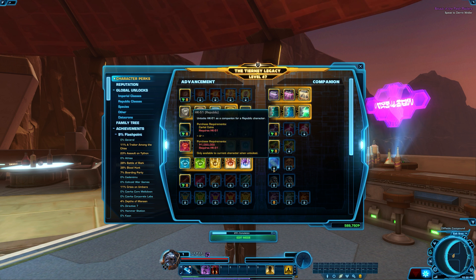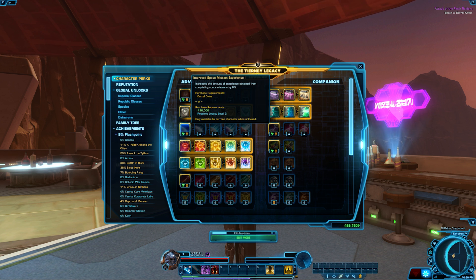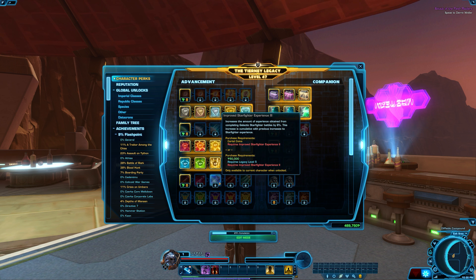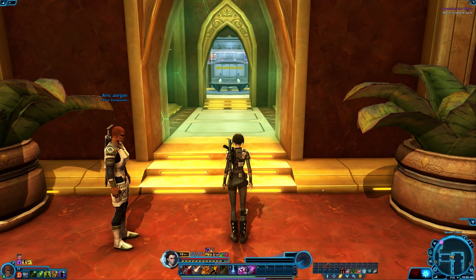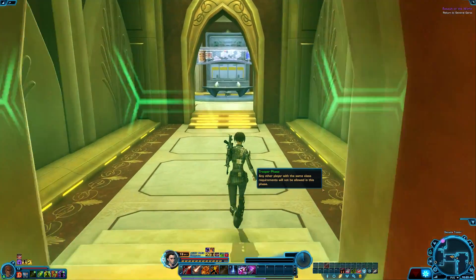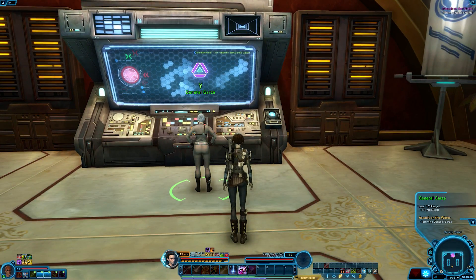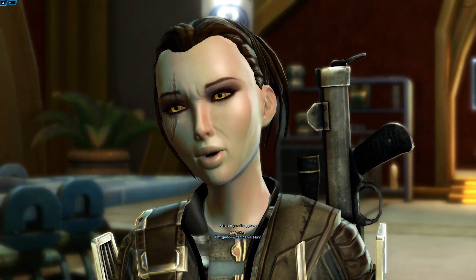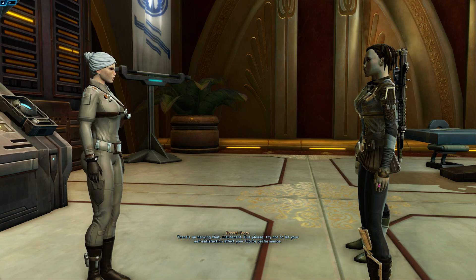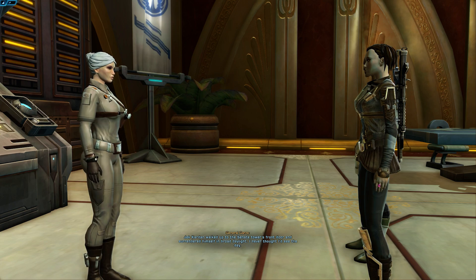Every single time I start a new character, the first thing I do is open my legacy and purchase improved class mission as well as exploration, and get those completely filled out. Each unlock within the category is worth an additional 6% XP and they stack, so five unlocks will net you 30% XP. Now, depending on your legacy level will depend on what you can unlock. To get improved class mission and exploration fully unlocked you need legacy at least level 10. It costs credits plus legacy level, so if you're newer and don't have the right level yet, just continue to unlock perks as your legacy levels up.